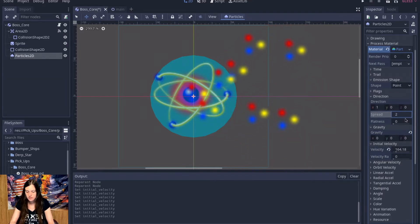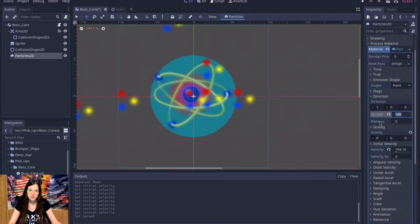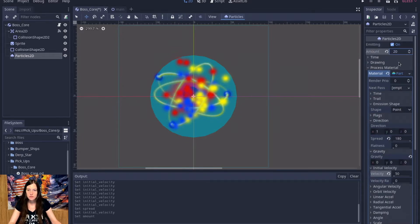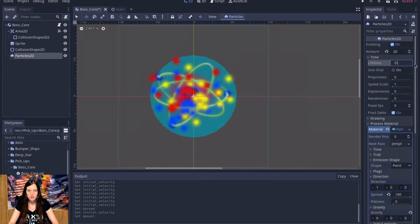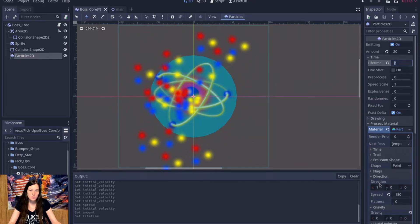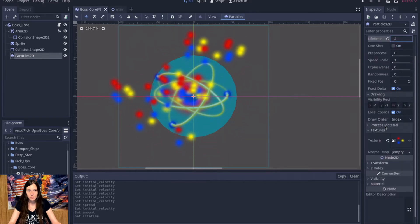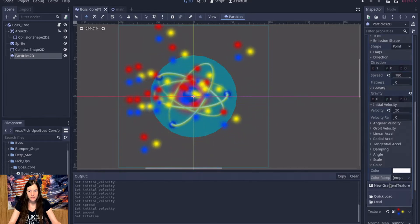We'll make the spread 180 so that'll make it emit in all different directions. Maybe like 50 on the initial velocity. I'm going to turn up the amount to like 20, and then I'll increase the lifetime a little bit.